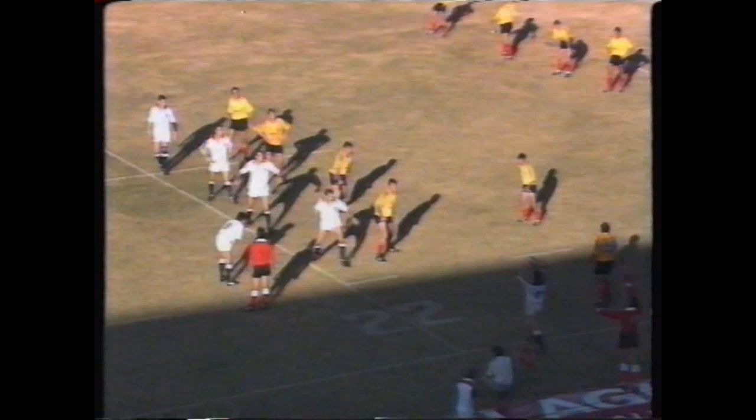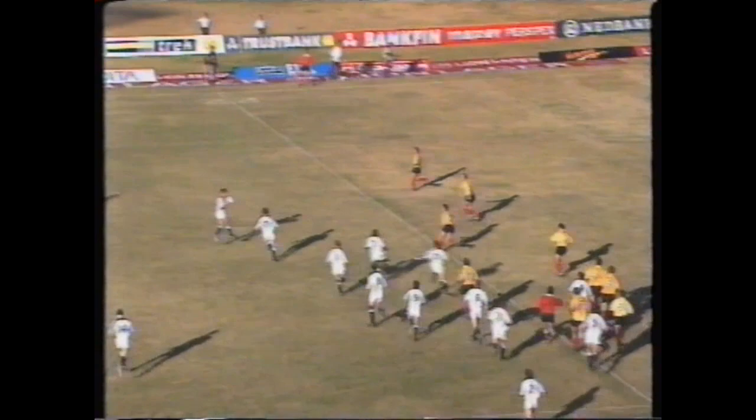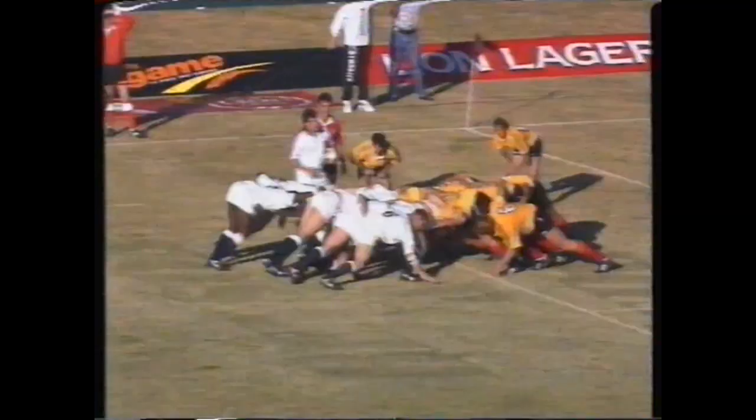Four-man line-out: pool at the front, Bayfield in the middle — he leaps, two-handed deflection. Barnes pushing it wide this time. Hull just stabs it through for Adebayo — totally missed by the Free State defenders, and it's a five-meter scrum. It's essential that young front row holds tight.